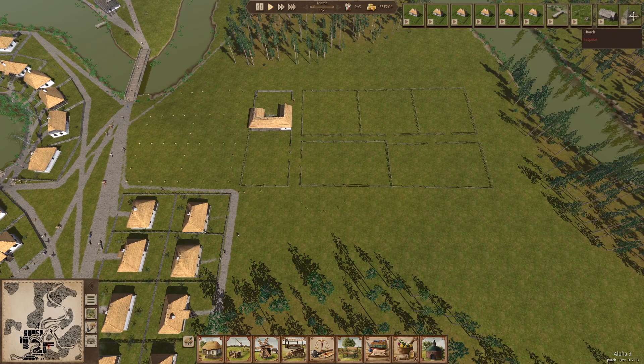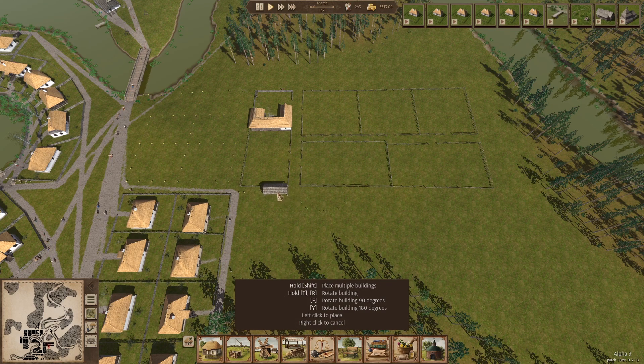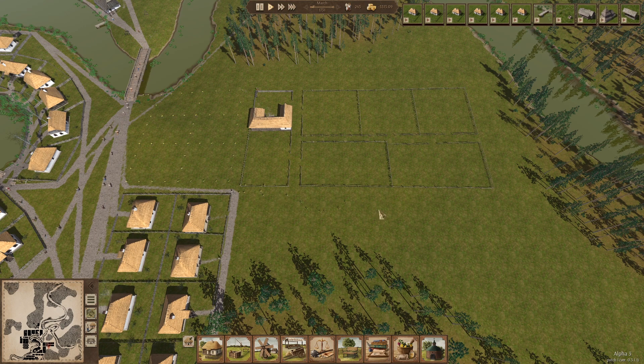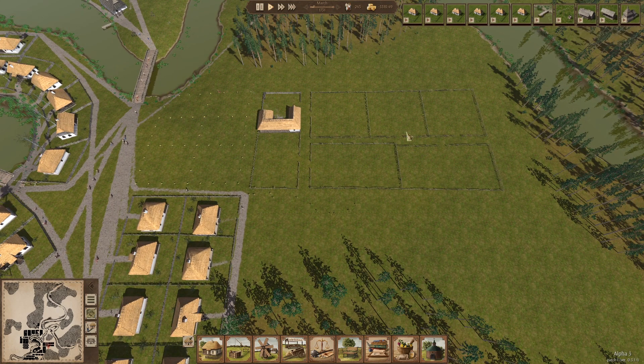We can just keep moving this church back in the queue because we don't need that until we get to 300. We'll need a cart parking — we can put that right there. These six houses will get built, and by the time they're done we'll put in all the water stuff. It could be harvest time by the time the granary is built anyway.